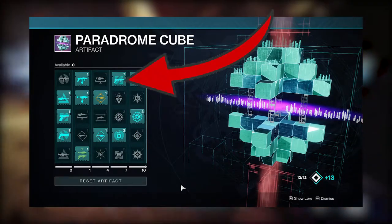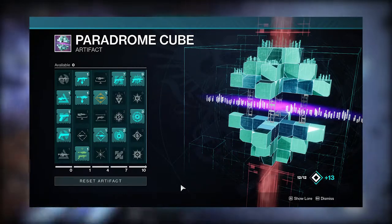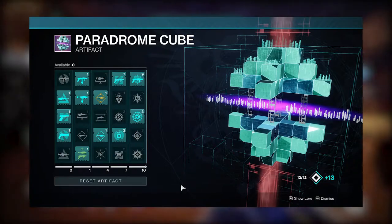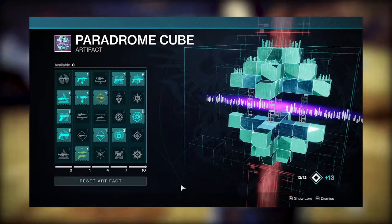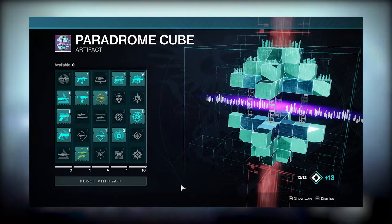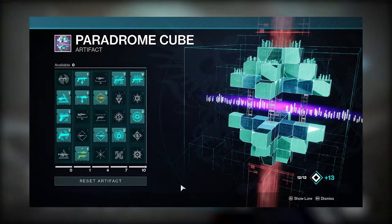In the fourth column, pick up Unstoppable GL and anything else you'd like to open up the last column. Skip the Warmind Cell Champion mod — you just never want to rely on Warmind Cells in a GM in general. You're really just not getting the kills to proc them most of the time, and relying on a cell to stun a champion is a recipe for a wipe.